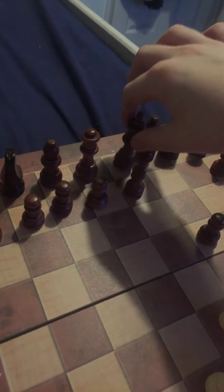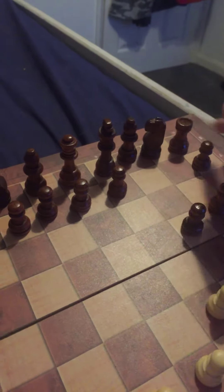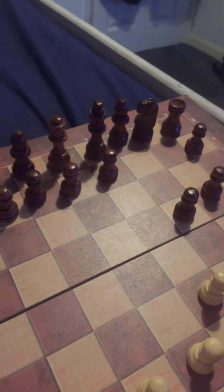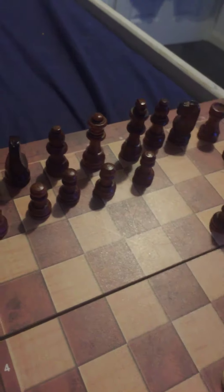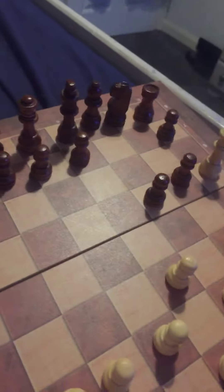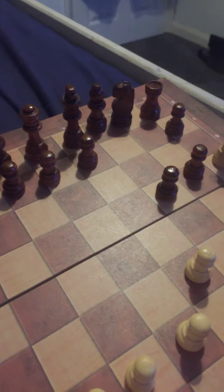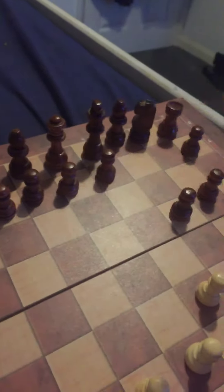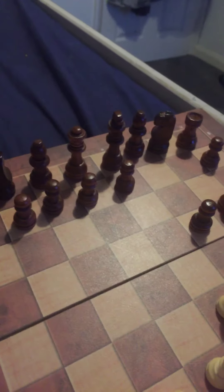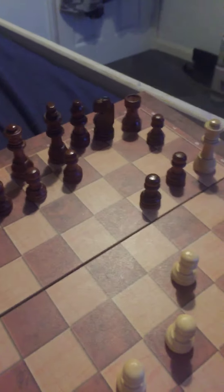If the king tries to escape, he can move here, but he'll still be in the diagonal line of the queen. He can move any of these pieces, but that still won't get him out. He can't move his queen since the pieces aren't there. There are no safe spots, and you can't move any other pieces until the check is over — so that is a checkmate.